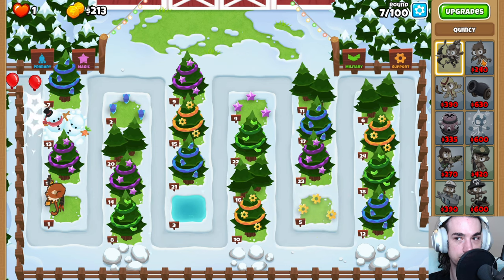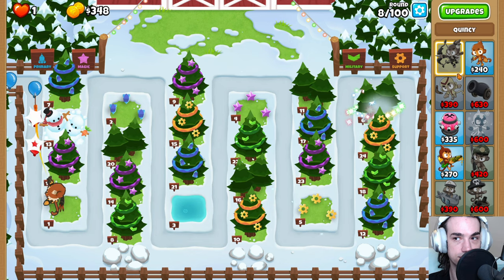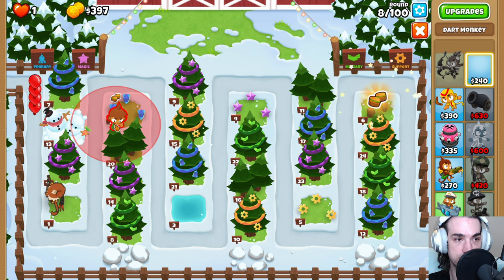Quincy here is going to enable us to save up for our Dart Monkey, which is going to go down and then to the left over here. Get that nice attack speed buff. Left until red, down.